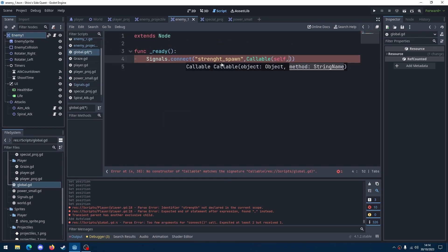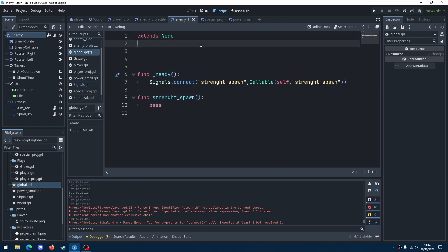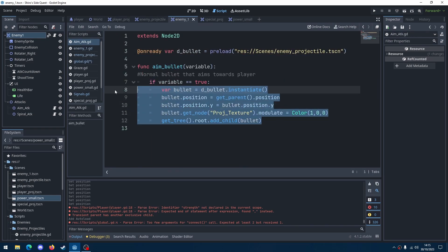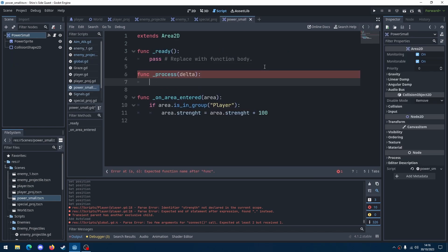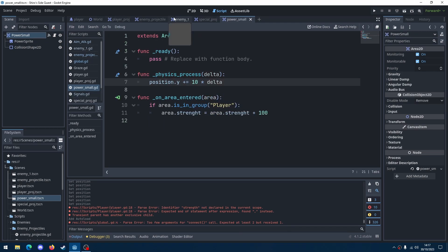Inside the receiving script, we make some if-else functions with a range from two numbers that we want our strength to correspond to. We make each of these have a corresponding number of markers, pretty much the same as the basic attack. Finally, each if-else statement spawns the projectiles after a timer of 0.06 seconds.